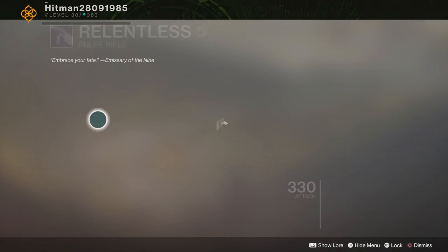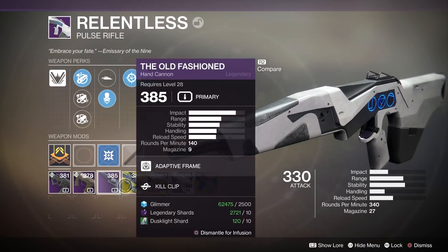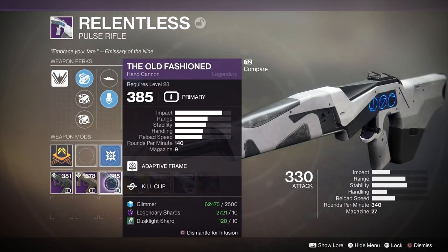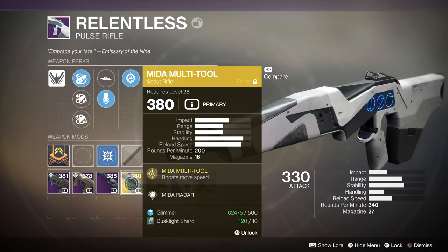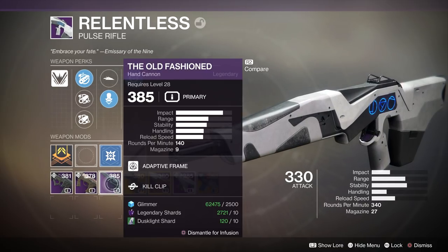So sometimes the required materials can vary from one another. This one, for example, needs dust light — all you need is glimmer and legendary shards. Obviously if you infuse an exotic into a legendary, you're already paying legendary shards for discarding an exotic, so the game doesn't require you to put in legendary shards anymore. But if you're doing a legendary into a legendary, yes, you have to pay 10 legendary shards.